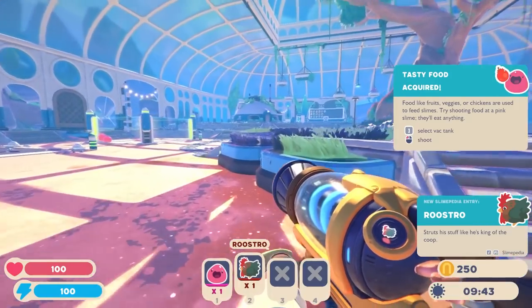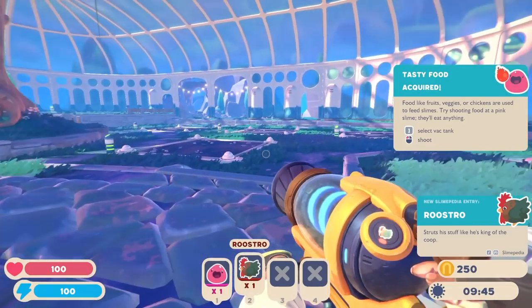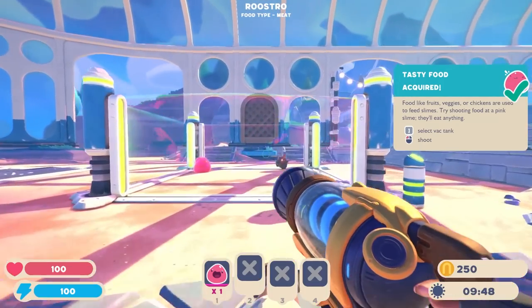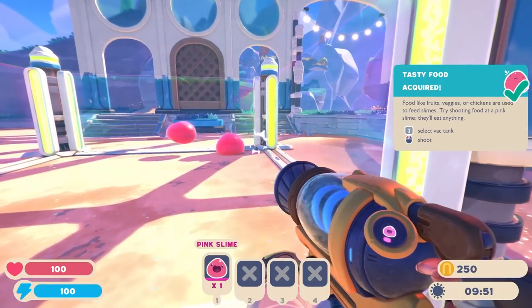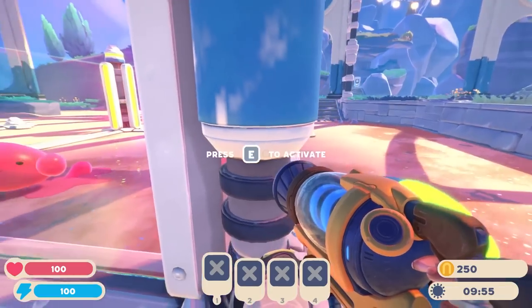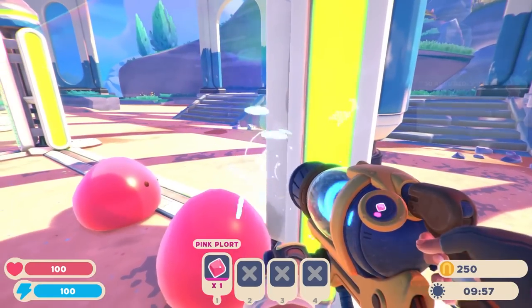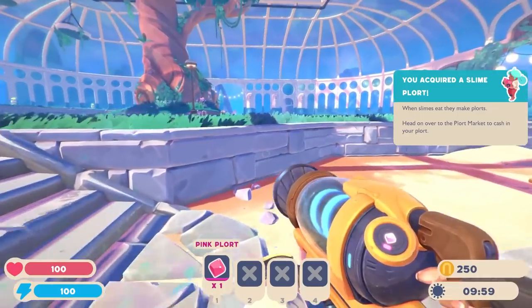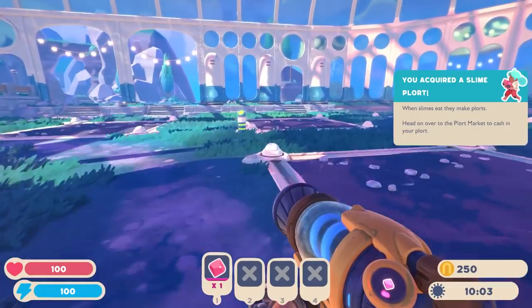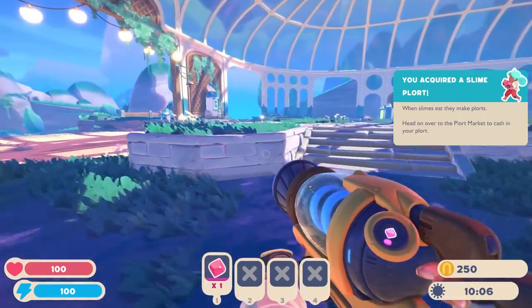Okay, so it wants me to toss tasty food. Acquired. The chicken? Oh my god. Are they just gonna eat it? I forgot they'd do that. Legitimately... Oh! Wow, you have a really floaty jump now. I like that. When slimes eat, they make plorts.